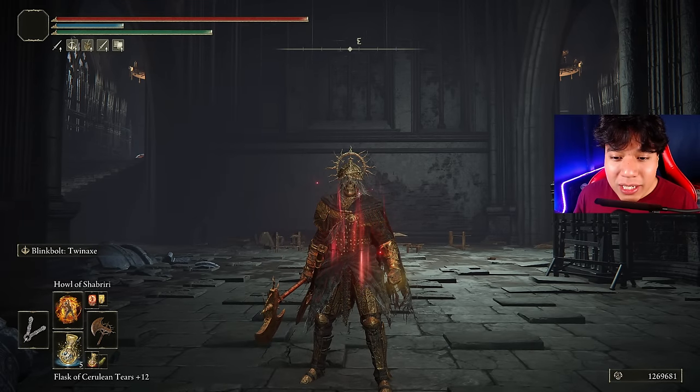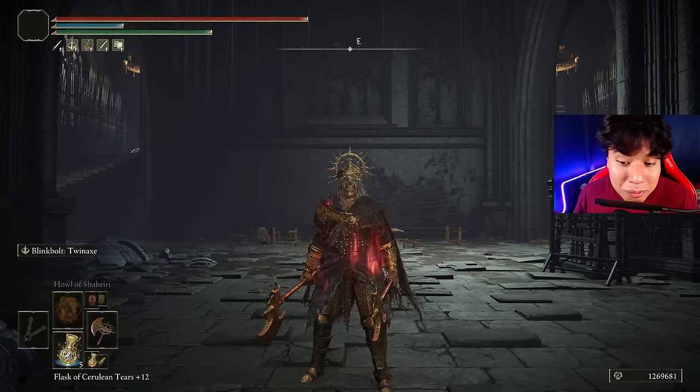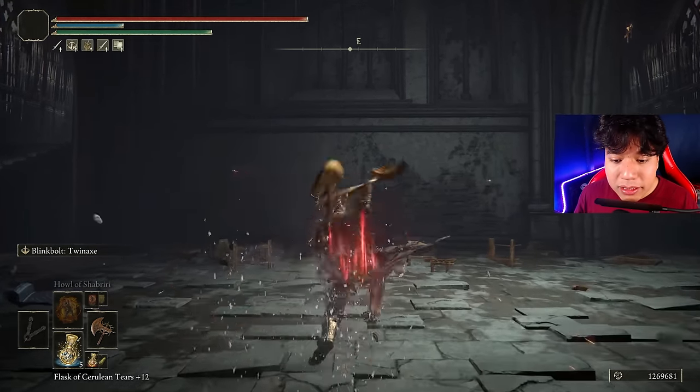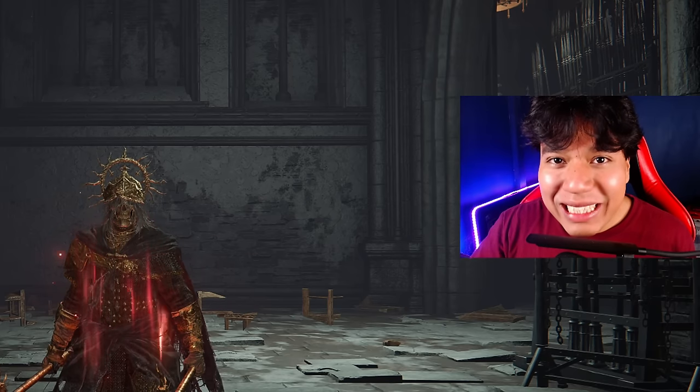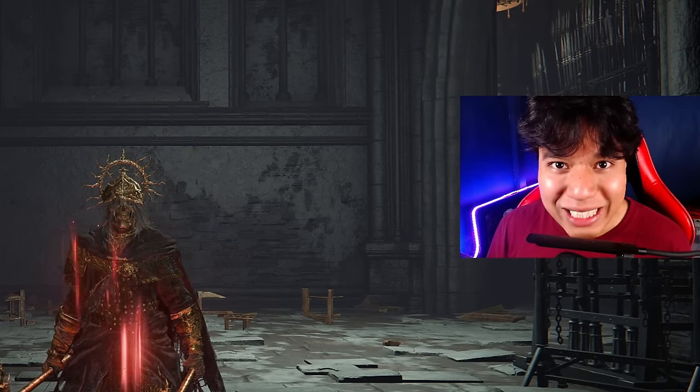What we have here today is basically a regular axe that, in the same way as many other DLC weapons, if you two-hand it you will obtain another one, unlocking an R1 power stance moveset — that is the same power stance moveset of the axe class. They designed these twin axes this way so you are forced to use the power stance moveset of this weapon category.